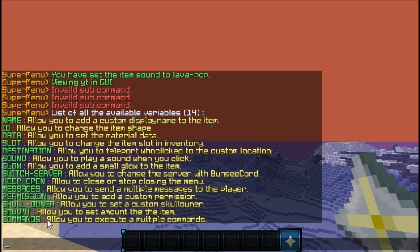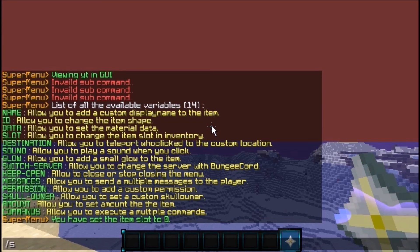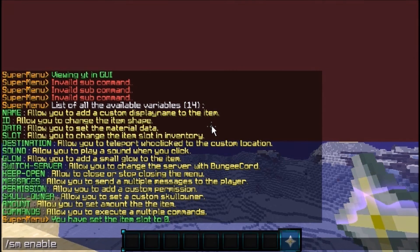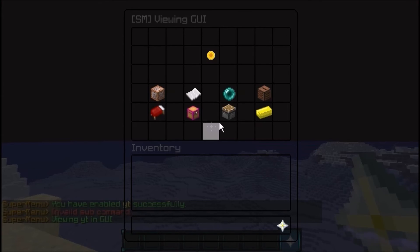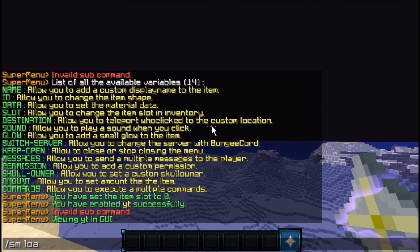Checking SM variables again: we have amount, messages, glow, sound, destination, and slot. We need to set the slot: SM set slot YT 0. Slot 0 is the first position. Now we need to enable the item — if you don't enable it, nothing will appear in the menu. So: SM enable YT.